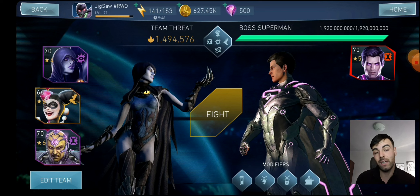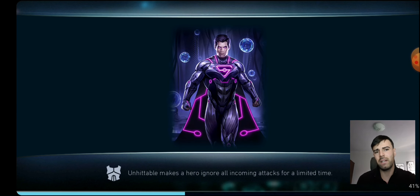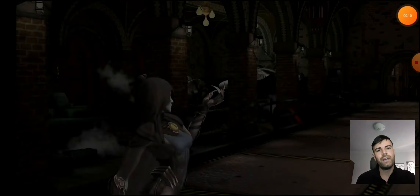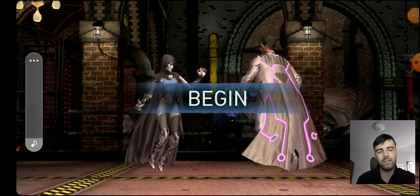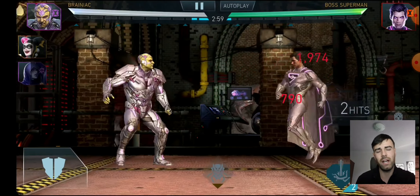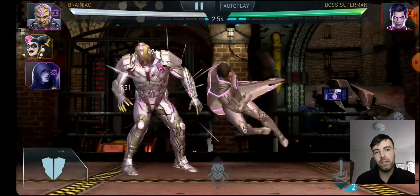These are the teams I'm suggesting you use at any cost — just get these characters, compose this team, and get the specific artifacts I'm going to suggest. This boss is immune to a lot of things and resistant to a lot of stuff, but luckily he's not immune to tethers/dots, so that means Brainiac with Raven works like a charm.